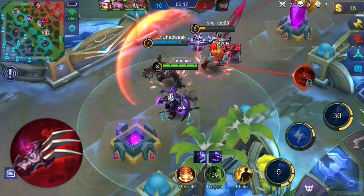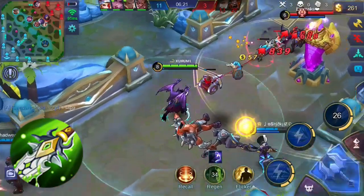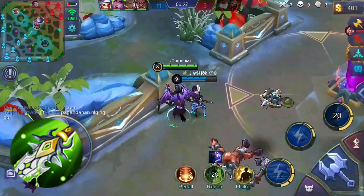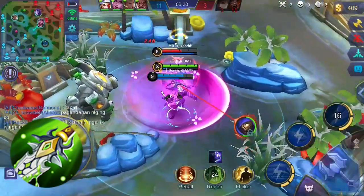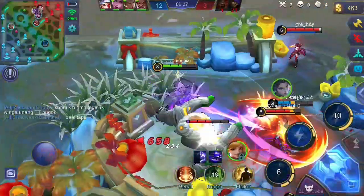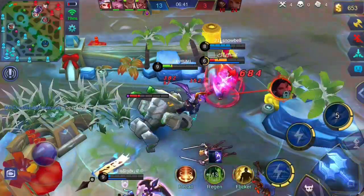You might want to consider Blade of Despair, which grants additional physical attack and movement speed. Its unique passive gives additional physical attack when the target's health is below a certain percentage, and the movement speed bonus can help you chase enemies or escape. The item build for Moskov really depends on the enemies' lineup, so make sure to read each item's description so you can adapt in game.